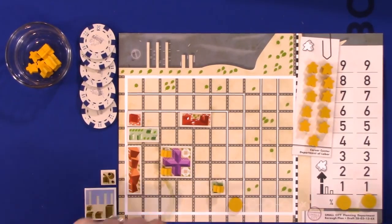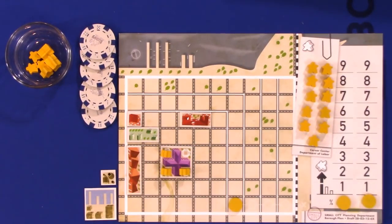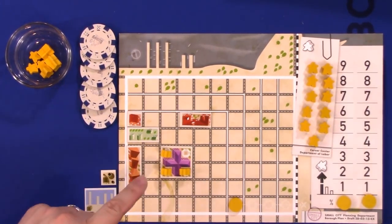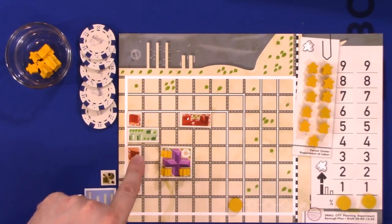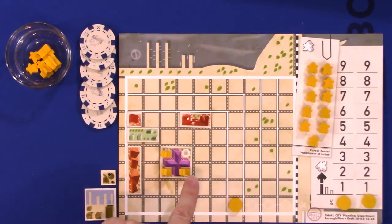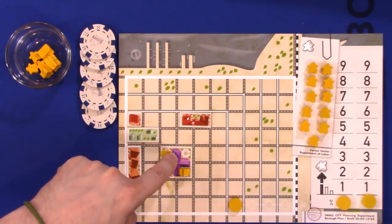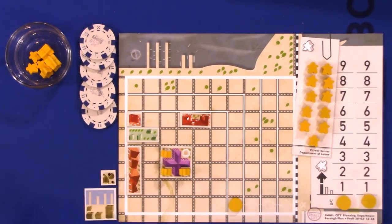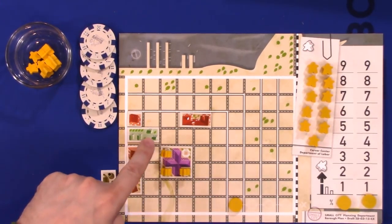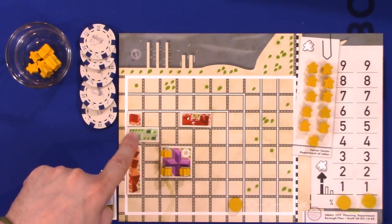Level two through five residential zones are required to be influenced by cultural buildings. The influence zone of a tile is all of the tiles that surround it, including diagonally. So for instance, every tile that touches a school is in its influence zone.